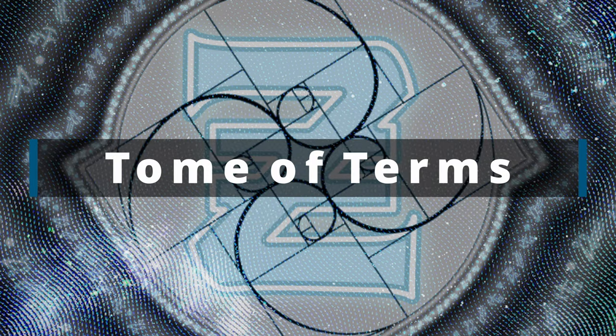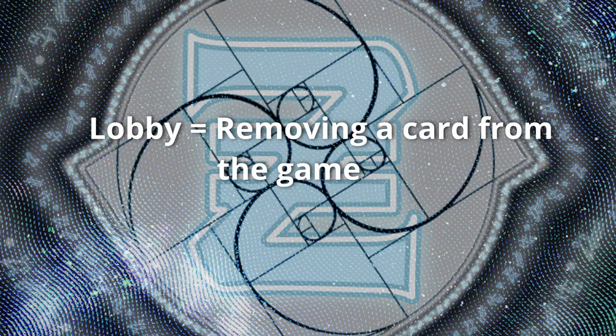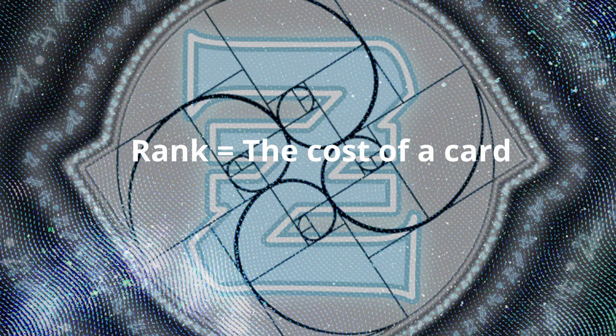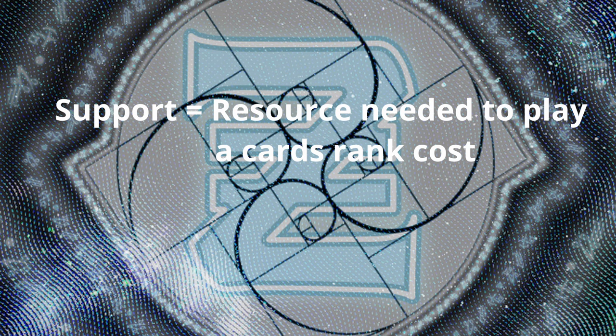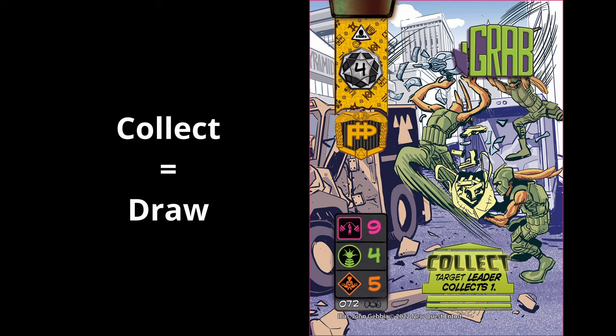This is a section I'm going to call the Tome of Terminologies. There are a number of terms in this game that if we replace with something more common, it's going to help lower the barrier to entry. To collect is to draw — the specific terminology used is: once per turn you may take the top asset from your deck and place it in your hand. There are many abilities that have you collect extra cards, and there is no hand limit in this game, so if you draw a lot you get to keep all of them unless another card tells you to drop some. You do not lose the game if you are unable to draw — you simply play out of what's in your hand.